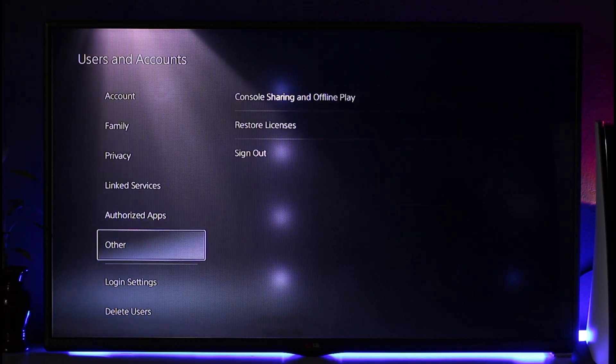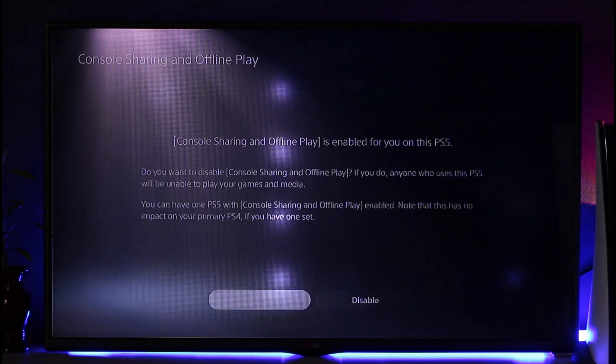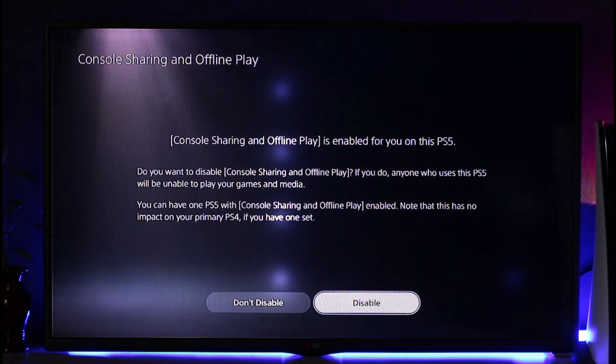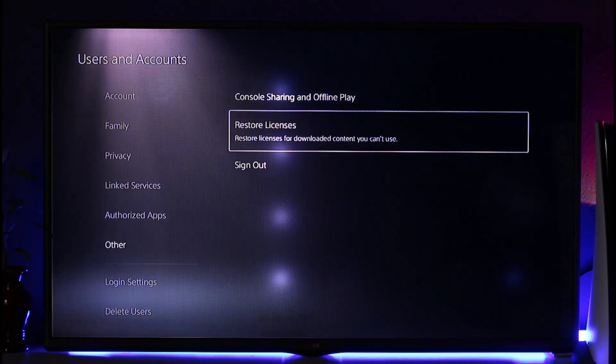When you're in Users and Accounts, go to Others. On the right-hand side you can see Console Sharing and Offline Play. If it is set to disable, just leave it. But if you see an Enable button, select that so it's actually enabled. Currently it's already enabled, shown by the Disable button.